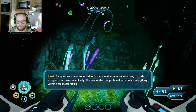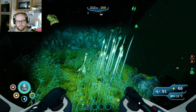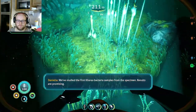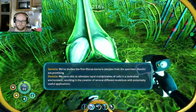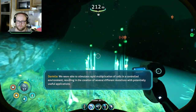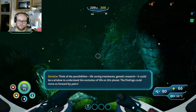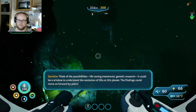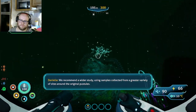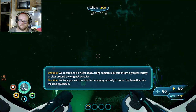Samples have been collected for analysis to determine whether any bacteria escaped. It is, however, unlikely — the heat of the charge should have boiled everything within the 10-meter radius. But Prom, you got something. We've studied the first Korra bacteria samples from the specimen. Results are promising. We were able to stimulate rapid multiplication of cells in a controlled environment, resulting in the creation of several different mutations with potentially useful applications. Think of the possibilities — lifesaving treatments, genetic research. It could be a window to understand the evolution of life on this planet. The findings could move us forward by years. We recommend a wider study using samples collected from a greater variety of sites around the original pustules. We trust you will provide the necessary security to do so.